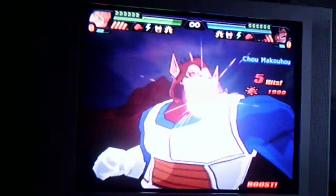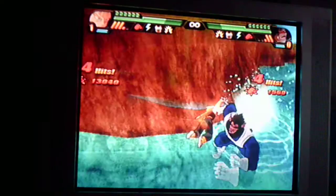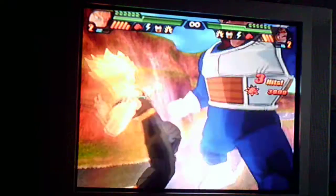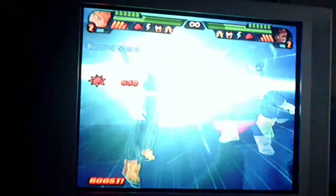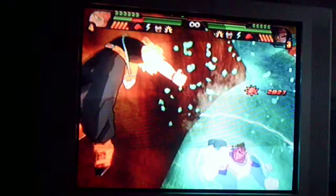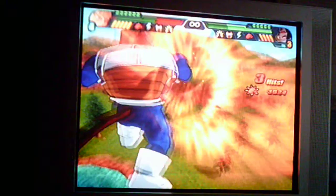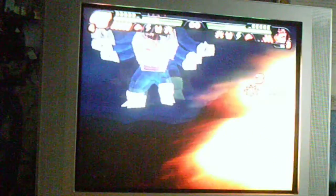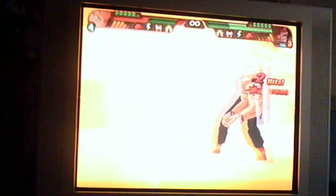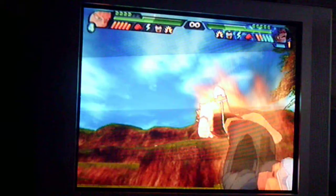Vegeta gets the first blow. Burning hack takes 13,000 points down. Burning storm — 13,000 points there. Kamekāho Barrage missed... Kamekāho Barrage connects — 11,000 points of damage, and that's connected as well.